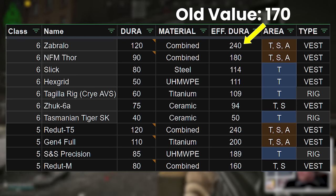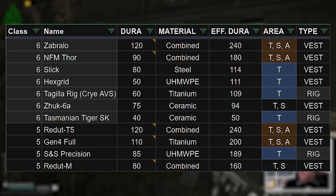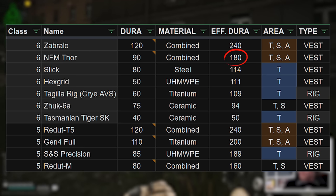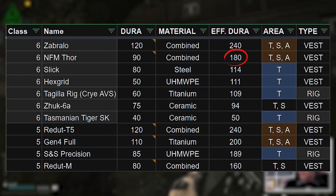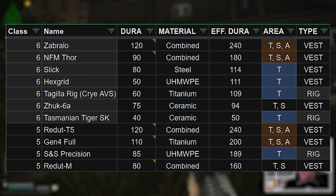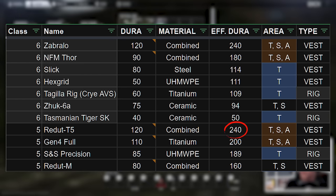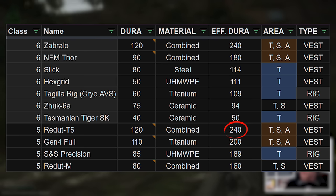We'll run some ballistic simulations in just a moment to see the kinds of performance we're looking at now after the update. The NFM Thor, with its new effective durability of 180, is now 10 more than the Zabrallo's old value, so should feel about the same as that armor did previously. The Reduke T5 has once again pulled ahead of the Gen 4 full after being tied neck and neck after that one got a buff.